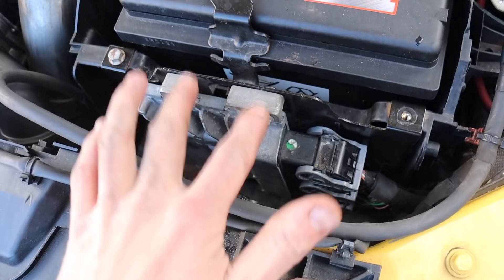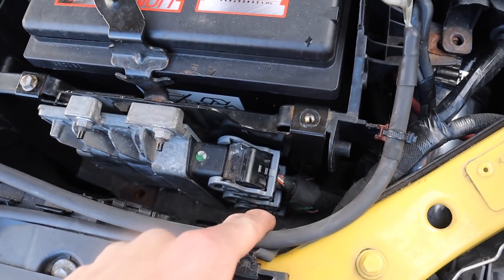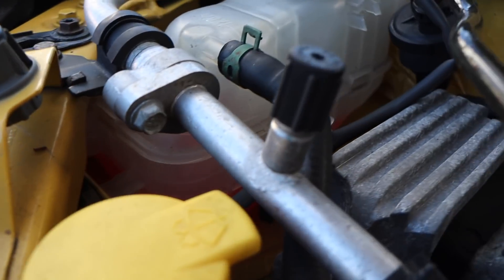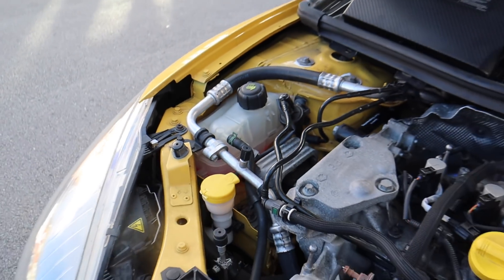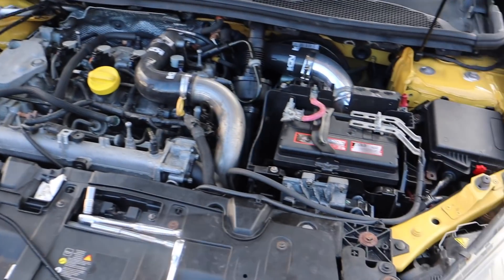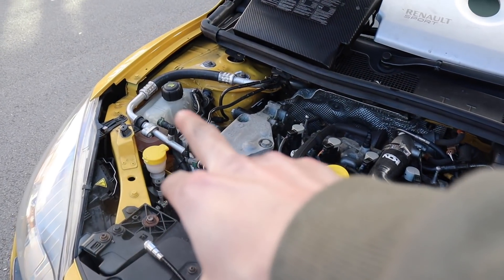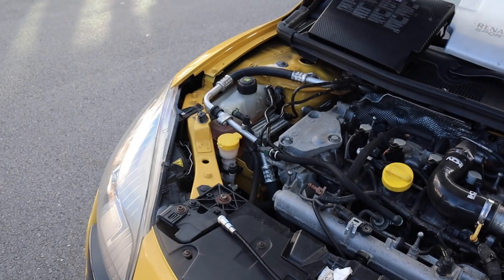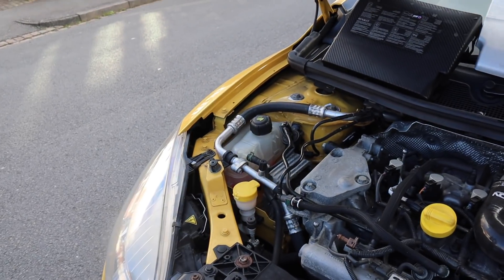Alright then, so it's pretty much all back up - battery all connected, the bracket thing at the back which probably stops it from shorting out, ECU in and connected up. Coolant is low, it's below minimum. I'm not going to drive it - I'm just going to start it up to make sure the engine and all that works. We're not going to drive it until we get some coolant in it. If anyone knows about how to bleed it - is there a bleed nipple or screw somewhere on the engine? Please let us know.